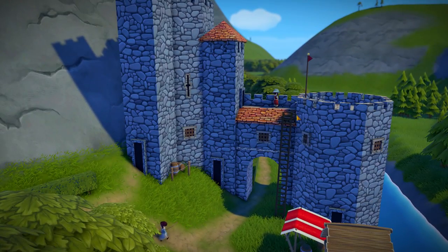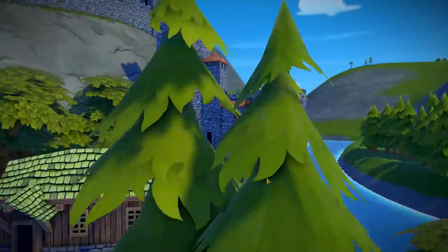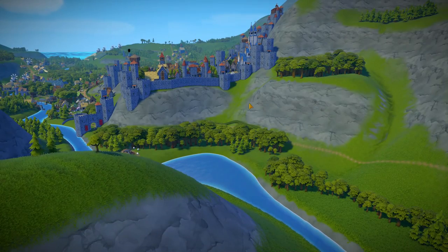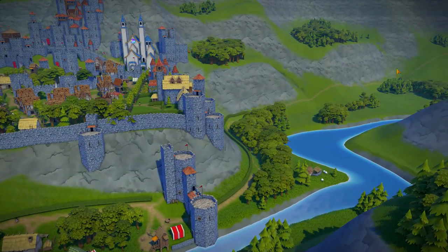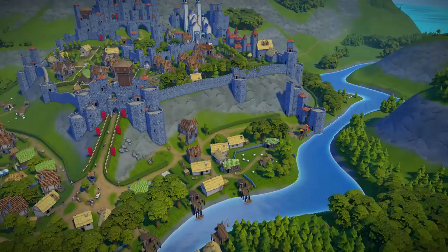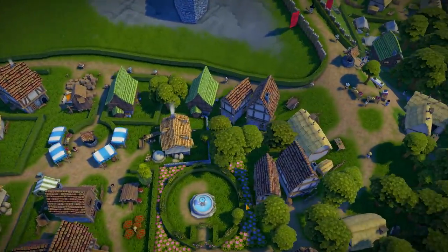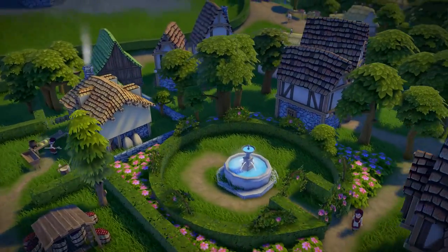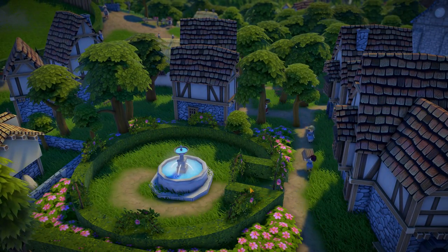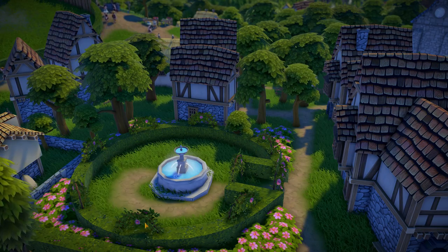Right through here with the hedge, and you actually can't get up to the town on this side - they immigrate from over here, so you have to go around and up. Another fountain - let's zoom in. A nice little fountain area surrounded by a circular hedge, with plant arches with roses.